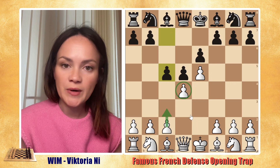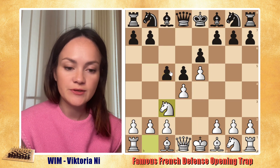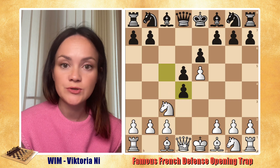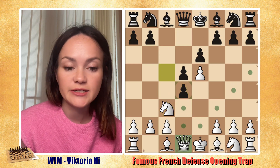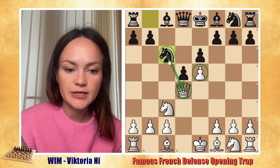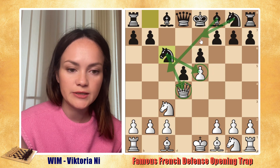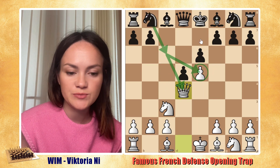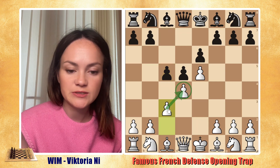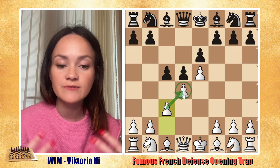After c5, the move you must make is pawn to c3, because if you do something like knight c3, that will give black a chance to take on d4, and as soon as black can take, they definitely should. So after Qd4 there is Nc6, which is going to attack the queen, the knight gets out, and black gets really nice compensation. So I always suggest when you face c5, always continue with c3, because that defends the pawn on d4 and keeps your center safe and solid.